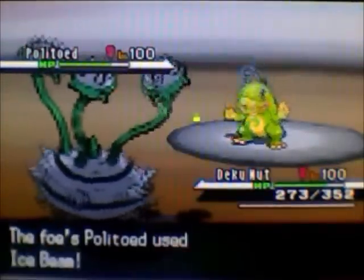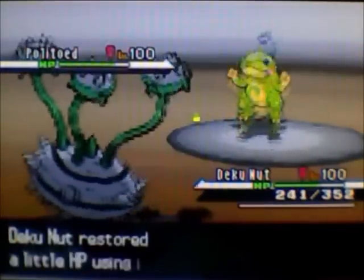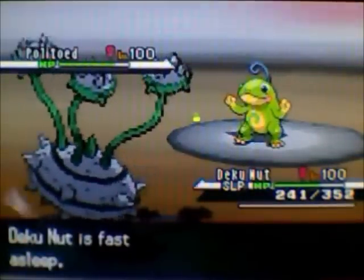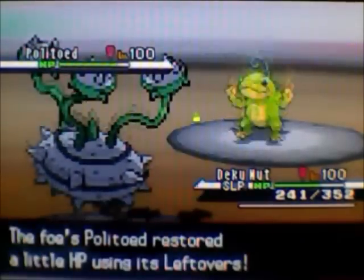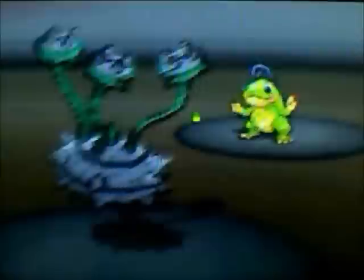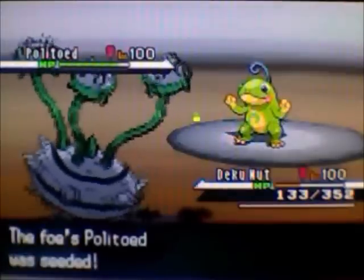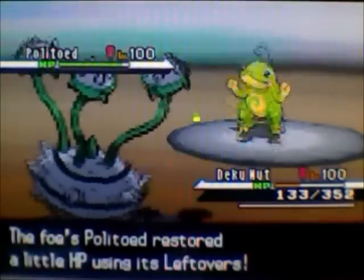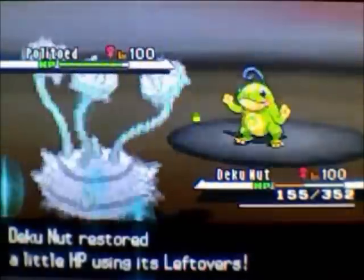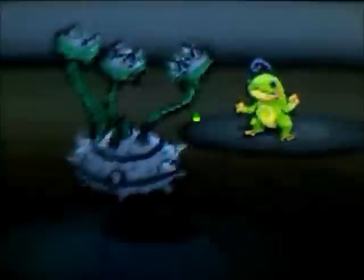I switch back into Ferrothorn. At the time I didn't know he was carrying focus blast, so I figured there wasn't much to be afraid of. I recover up nicely, then he puts hypnosis on me, which activates sleep clause for me — meaning he can't put anything else to sleep. I decide to stay in because he doesn't really have anything to switch to. Then he reveals he's carrying focus blast, which isn't great. I wake up fortunately and go for leech seed. Then I make a risky play, banking on him either switching or focus blast missing.